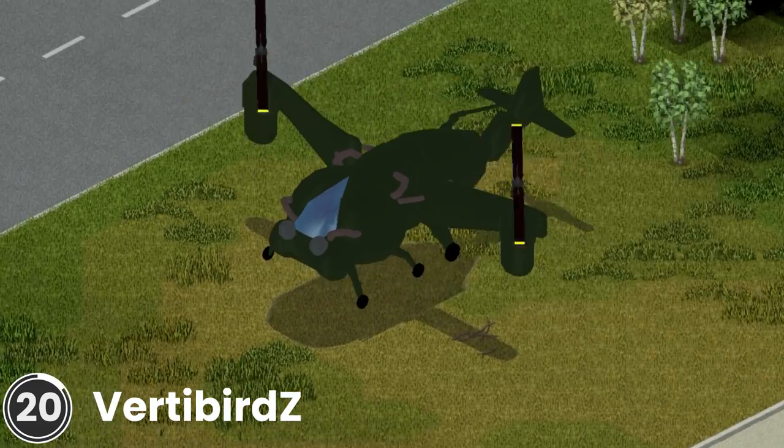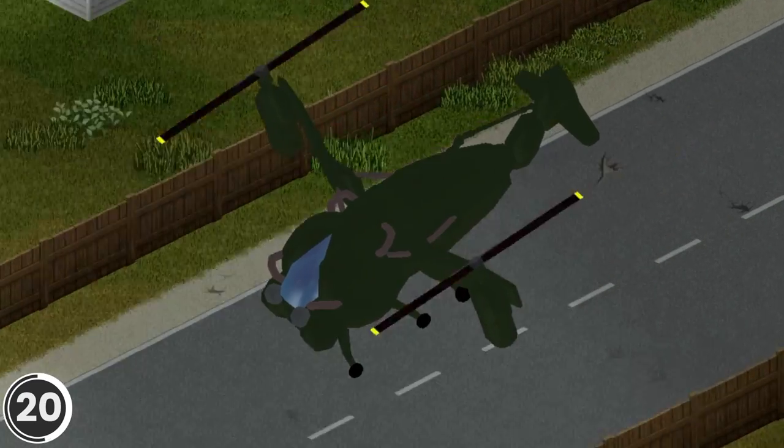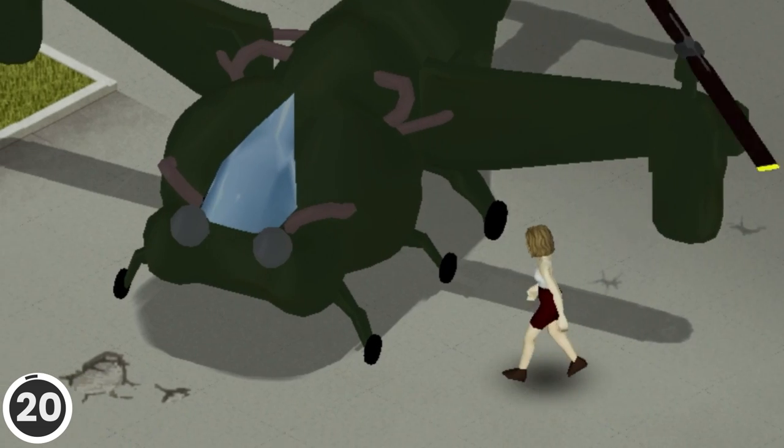Vertibird Z. This mod literally adds the Vertibird from Fallout to Project Zomboid. It's a modified version of the Helicopter from the Better Helicopter mod. There are three different spawn locations where you can find it.